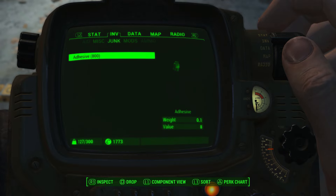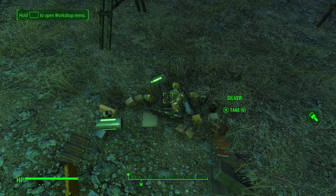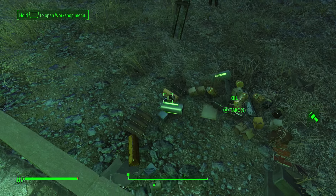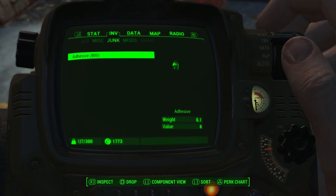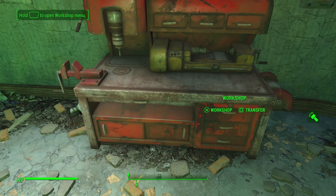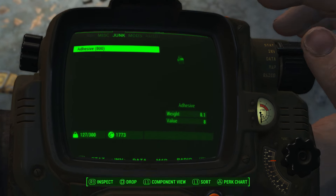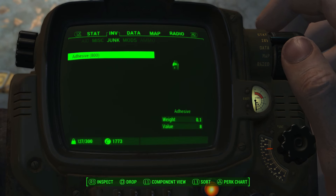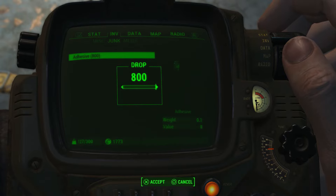Even if you only have one to start, you can dupe any of that stuff. I'd also recommend you only have what you want to dupe in your inventory — the one item or stack of items — and also have nothing in your workshop. If you have other items in your workshop or other junk in your inventory, you're going to have to scroll through a bunch of that stuff to dupe what you actually want each time.